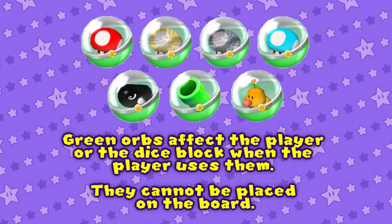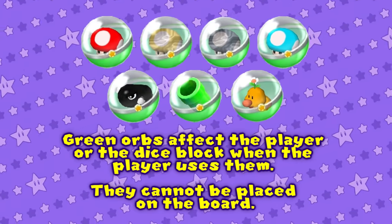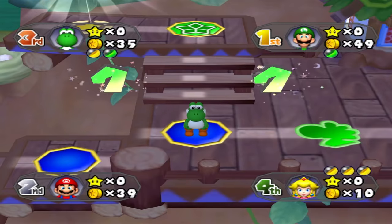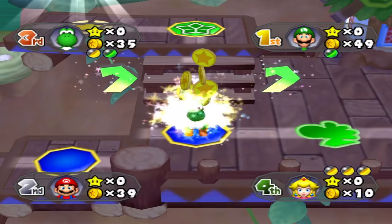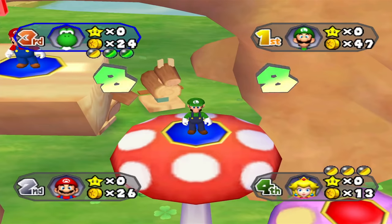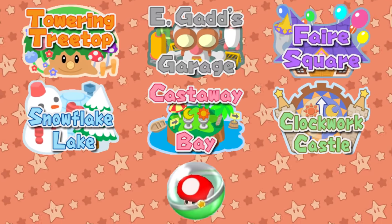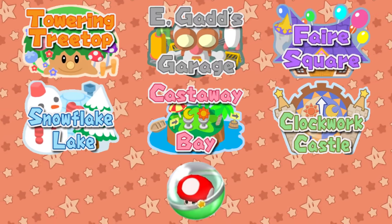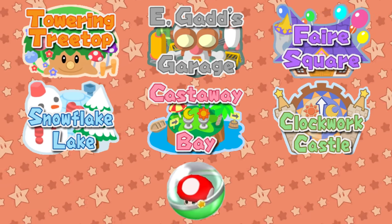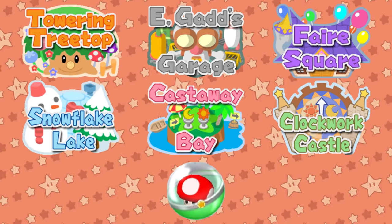Green orbs affect the player or the dice block when the player uses them — they cannot be placed on the board. Mushroom Orb lets you move using two dice blocks. If the player rolls double 7s, they'll receive 30 coins; rolling a double of any other number yields 10 coins. This orb shows up on every board and its pricing is always 5 coins no matter what board or placing you're in. It's the most common orb to obtain from an orb space.